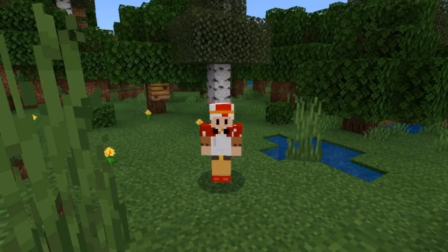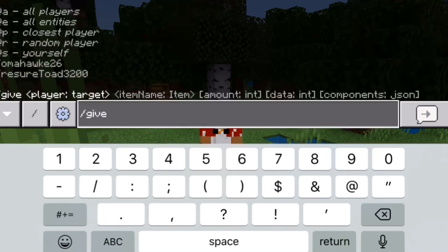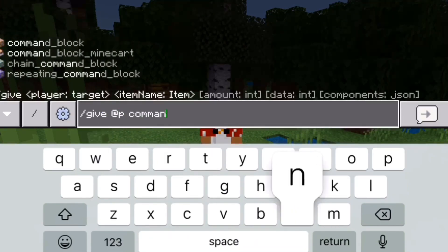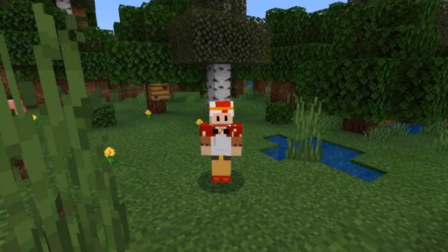To start this thing off, you're going to need to have a command block. To get a command block, go into your chat and type in slash give at p command_block. Once you've done that, you can click enter, and it should give you one of these really cool command blocks.